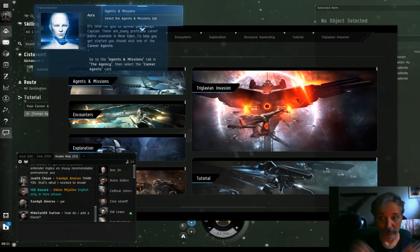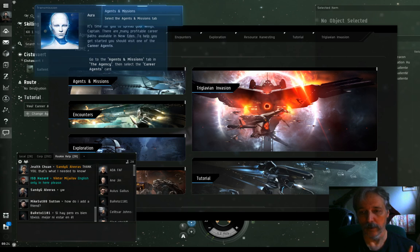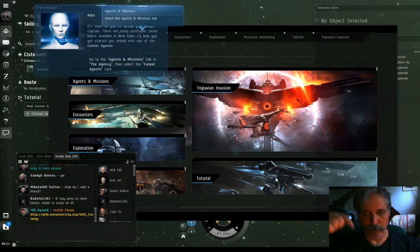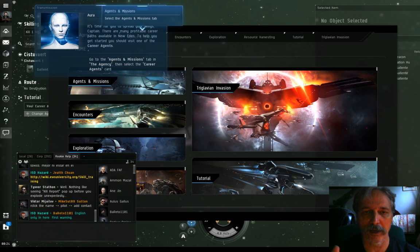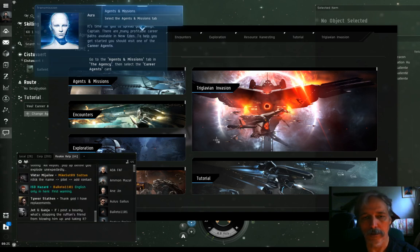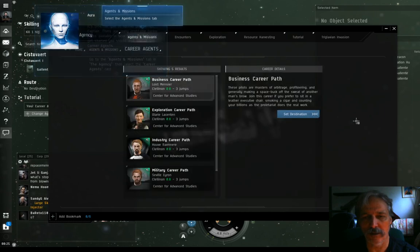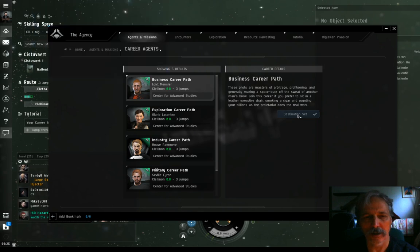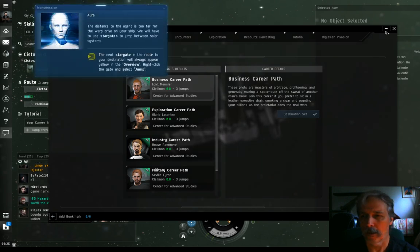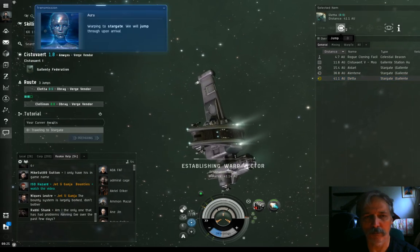So you finished the tutorial - congratulations. The next thing you really should do is the career agents. Today I'm going to take you through one set of stories for the career agents. Going into the game, if you just finished the tutorial, hit Agency and Missions, then Career Agents, and they will tell you where the nearest ones are. Click Set Destination - it is not the same system that you started in, so you're going to be doing some traveling. Go into the overview window - I'm a big fan of hitting Jump, not Warp To.